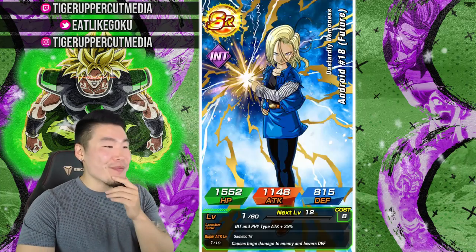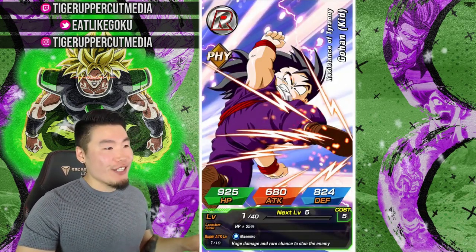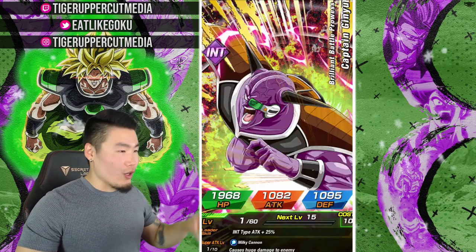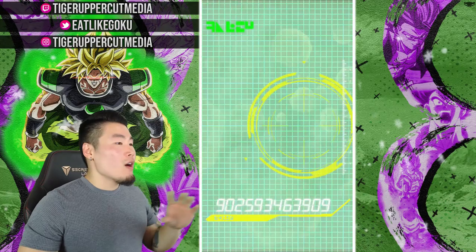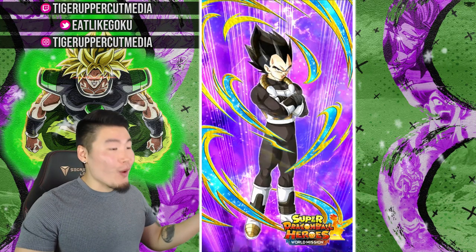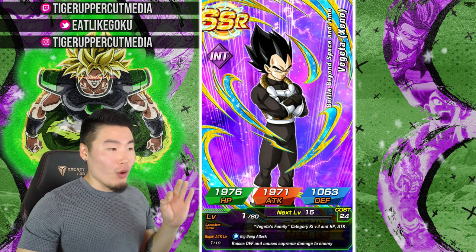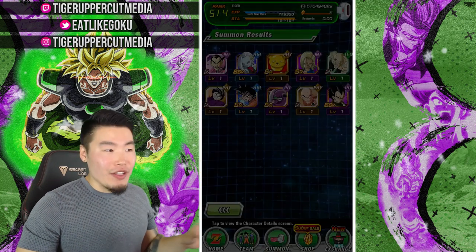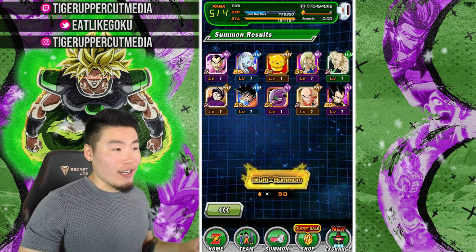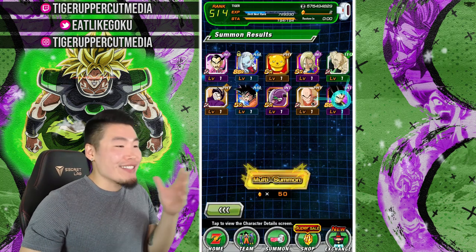Okay, Botamo, Android 18. Now I'm just scared to get her again as the guaranteed featured. Let's hope we get a different one — maybe one of the supports for Goku's family or Vegeta's family, or Super Saiyan 3 Gohan. Oh, we got Xeno Vegeta! Really good pull. He is a very solid support for Vegeta's family, and this guy doesn't even have a Dokkan Awakening yet, so at some point he's going to be really, really good. Not a bad multi there at all, man. I'm actually very satisfied with that.